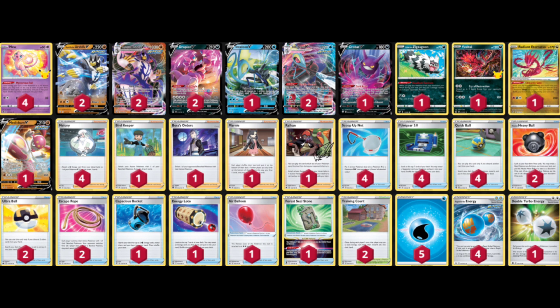So we're going to try to soften things up with the Inteleon VMAX, whose ability lets it discard a Water Energy once per turn and put 20 damage on 2 of our opponent's benched Pokémon. That synergizes very well with Melony, which can help us get Urshifu going all in one turn.